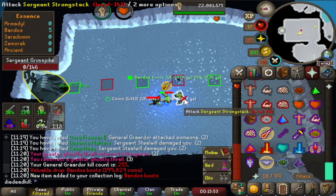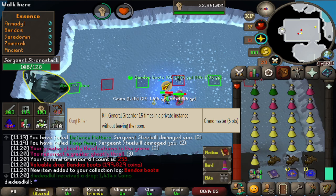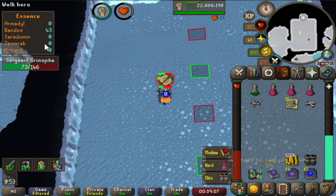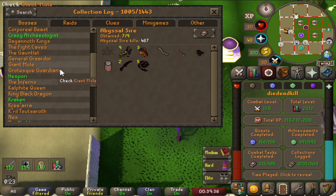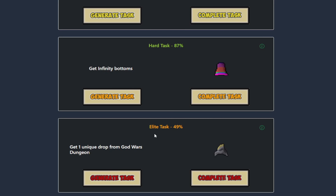That's our unique — but I just started a privately rented room, so we're going to do the Grandmaster combat task and keep continuing, as we still have a ton of supplies. We've gotten 11 more Bandos KC, but we don't get any more food, so the Grandmaster task will be for a bit later. Let's get a look at our log — General Graardor, 264 KC at the moment, with only the Bandos boots. But that's enough to finish our elite task.